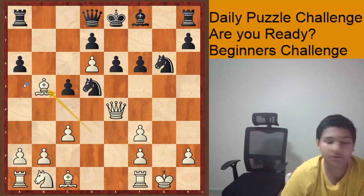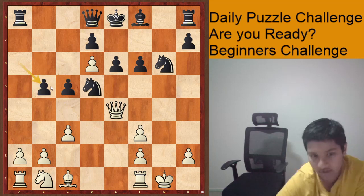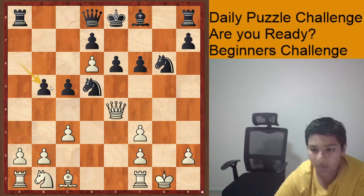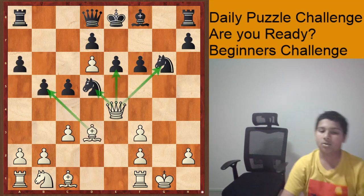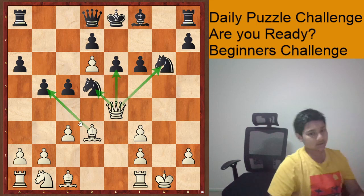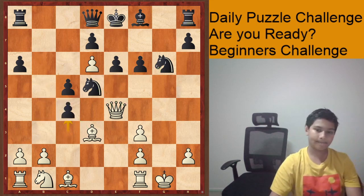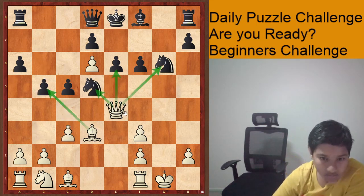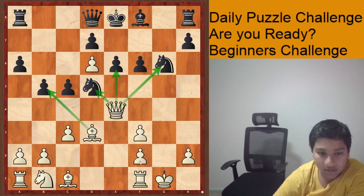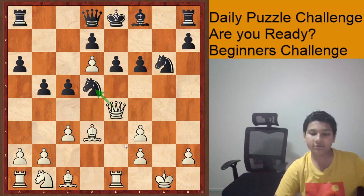Bishop takes b5 — a pawn for a bishop is never a good trade for the person giving up the bishop for the pawn. Any other threats? c4 — he just takes. So can you play maybe Rook e1, threatening Queen takes d5, free piece? Seems like a good idea.